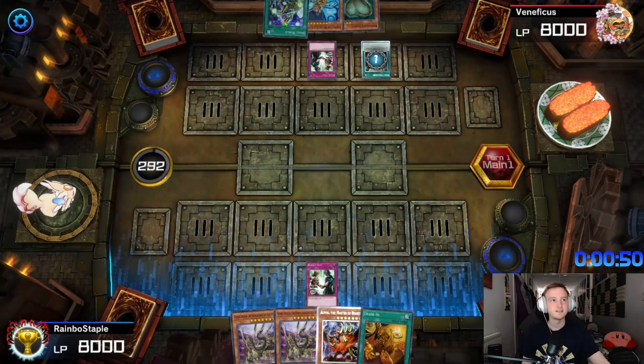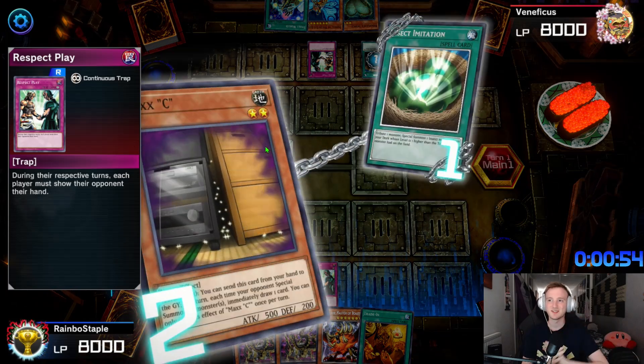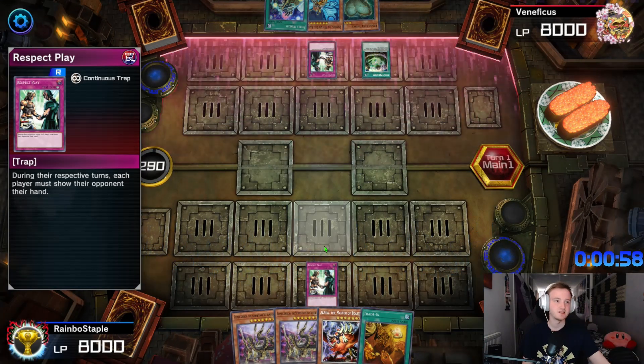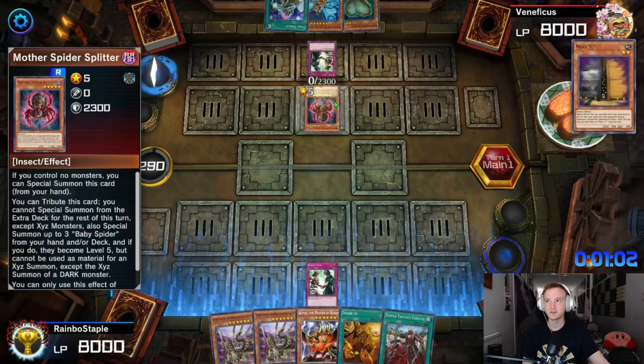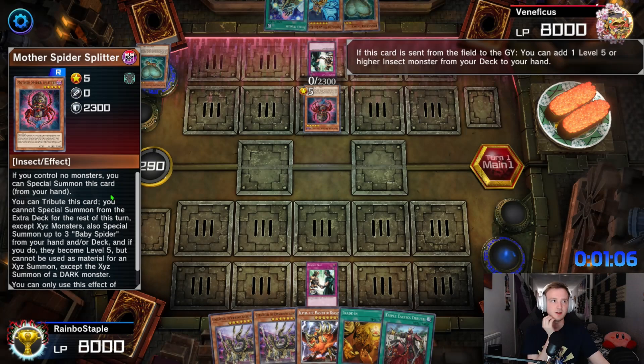I thought this said both hands revealed, so I was hoping at the start of the game we'd just show them five hand traps so they'd concede. Unfortunately that's not the case — they can't see my hand right now because it's not my turn. So they don't know I'm holding a bunch of Level 8s. Wait — Mother Spider, Critter? You're going for a Spider OTK here?